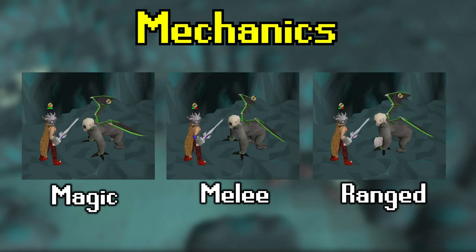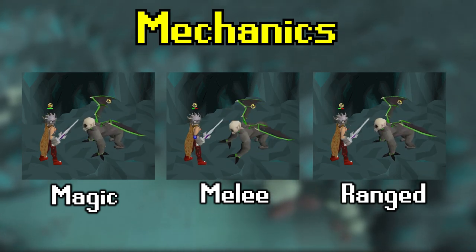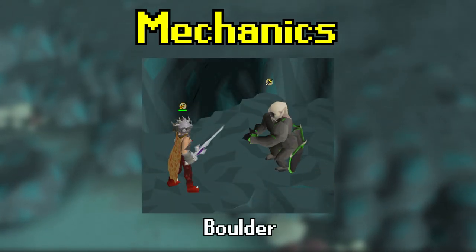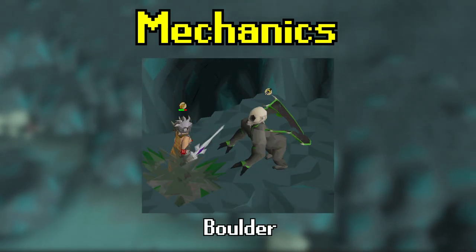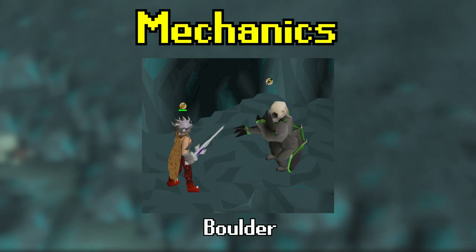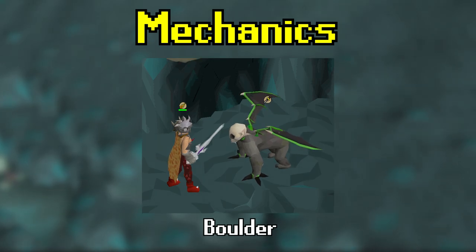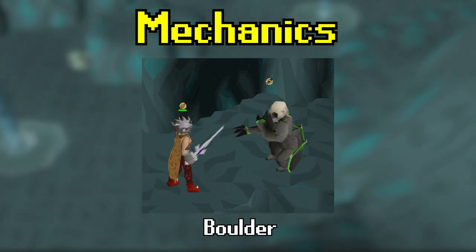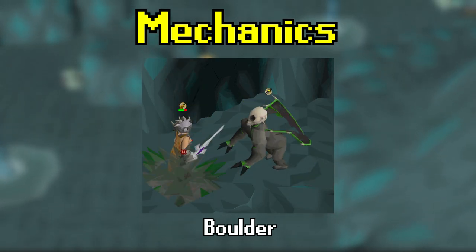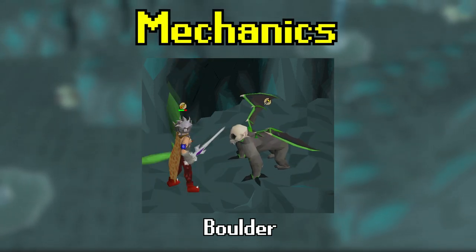Demonic Gorillas use all three combat styles to attack. They will change combat styles after missing three hits consecutively in whatever style they are using. On top of the three normal attack styles, they also have a special attack: the boulder toss. You'll know they're doing this because they get on their legs and pounce, and then after a couple ticks a boulder will fall on the tile you were standing. Move out of the way — do not tank this, as it does about 33% of your total health as damage. This does not count as one of their three missed attacks to switch normal attack style; it is just an additional attack.